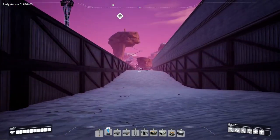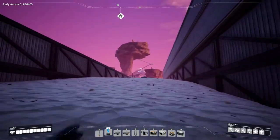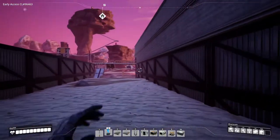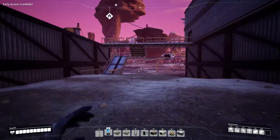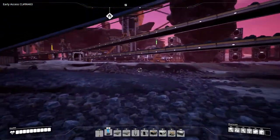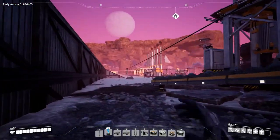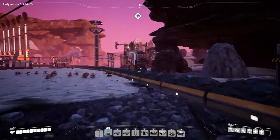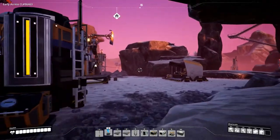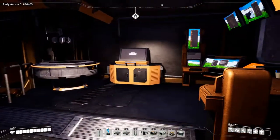Hey everyone and welcome back to Satisfactory. My name is Nog and in this episode we will continue building up the factory that we started. But before we do that, I want to go have a look at the hard drive that we were researching to see what alternate recipes it can give us, because we might want to use one of those instead of whatever we're going to build in this episode.